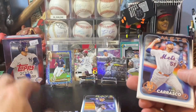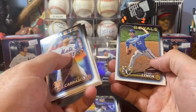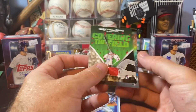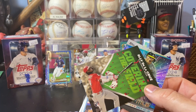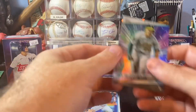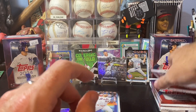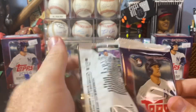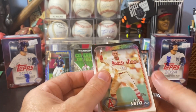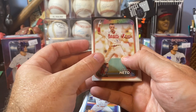Spencer Steer Rookie Cup parallel. Carrasco, Kelly, Licky Lopez, Blackburn, Hoskins, Alvarado, Estevez, Daniel Lynch, Ivan Herrera. Cool Ellie De La Cruz Covering the Field — we'll take all the Ellies we can get. Zach Geloff, insert rookie. This year a couple of the big rookies are short printed — Wyatt Langford is one of them. There are a couple others I can't remember right now. I'm not a huge fan when they do that, but I guess it just drives the collectability of this series.